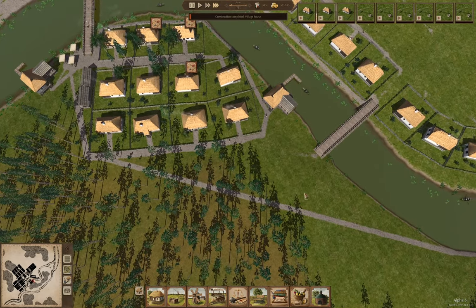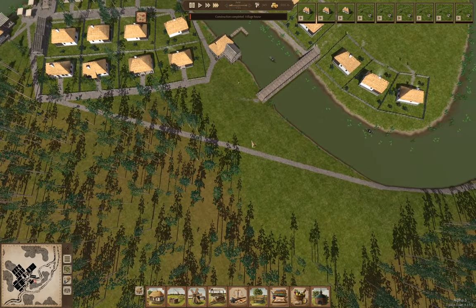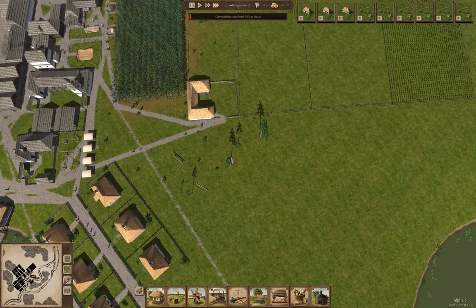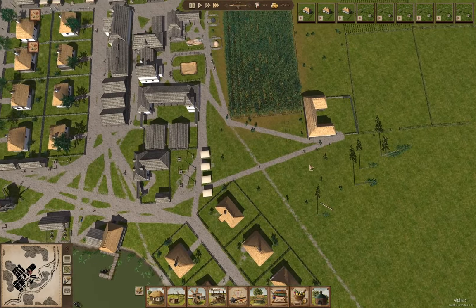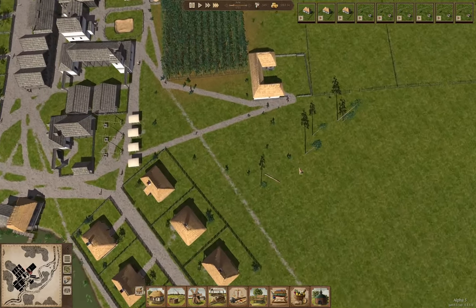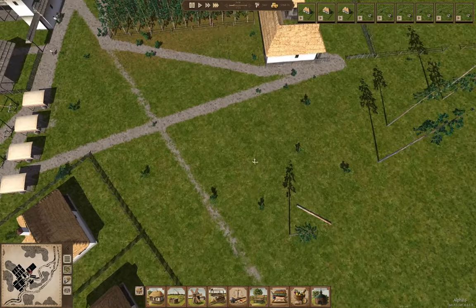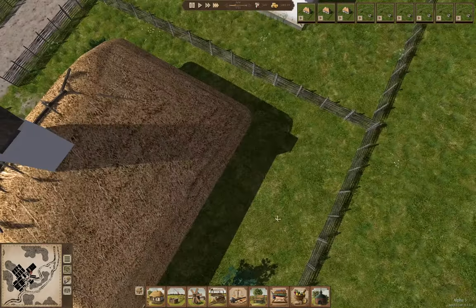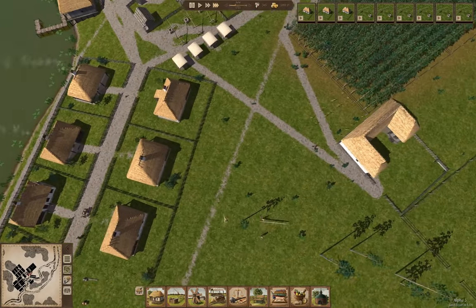That will get us more people coming around this way. Ultimately I'm going to put more houses along here and turn this into a sort of street — or maybe I'll put houses backing onto the river. These trees are just about gone. Wonder if these shrubs will grow into trees — that'll be interesting to see.